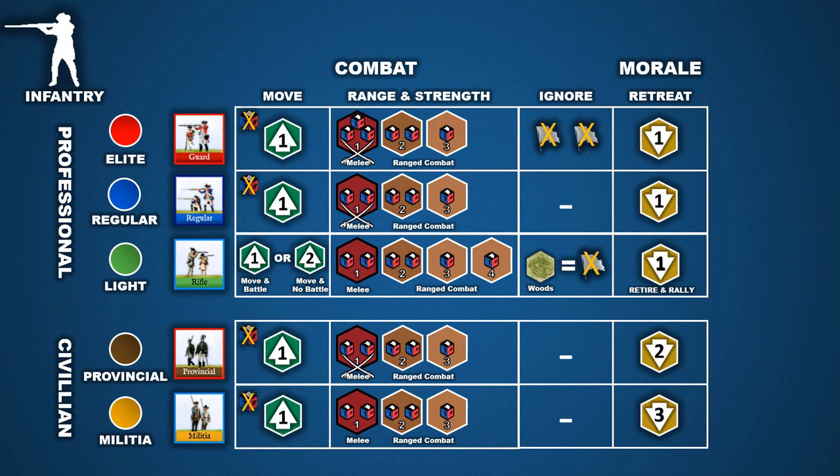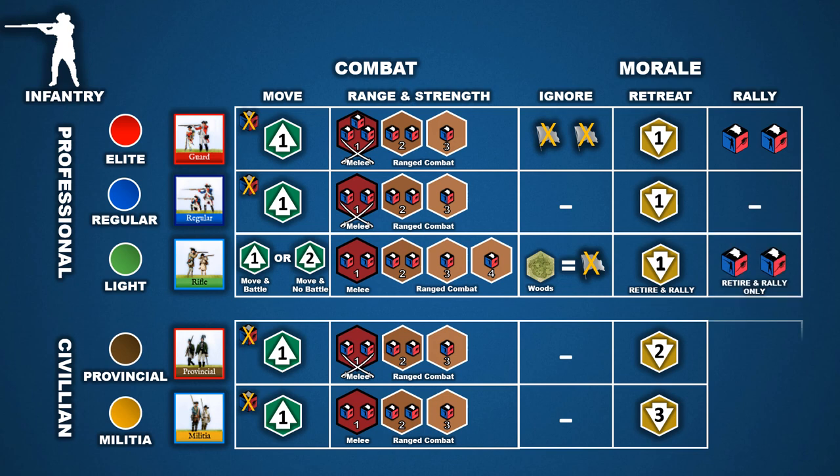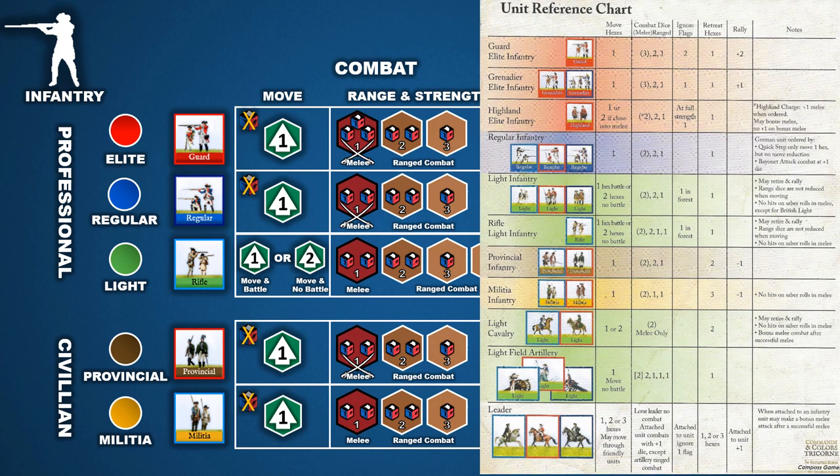We'll take a closer look at the retirement and rally ability in the next episode. Finally, when it's time for an infantry unit to rally, a unit's level of training will determine any modifiers to the rally roll. An elite unit may receive up to two additional dice. Units without professional training may have dice subtracted from their roll. To see the nuances of each specific infantry unit within a level, study the unit reference chart that came with the game. By learning each infantry unit's skills, you can better incorporate them into your overall strategy for winning the game.